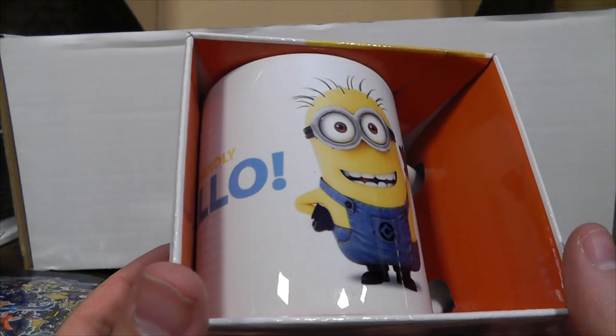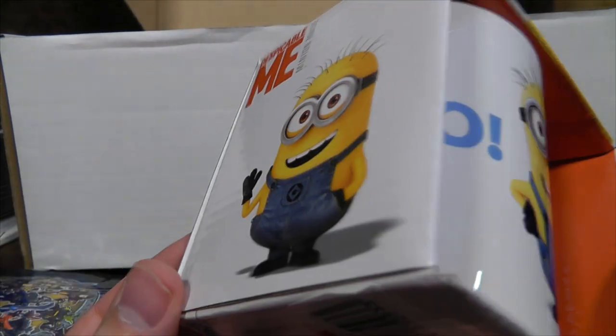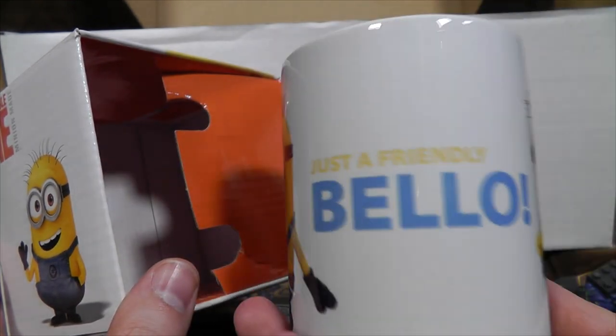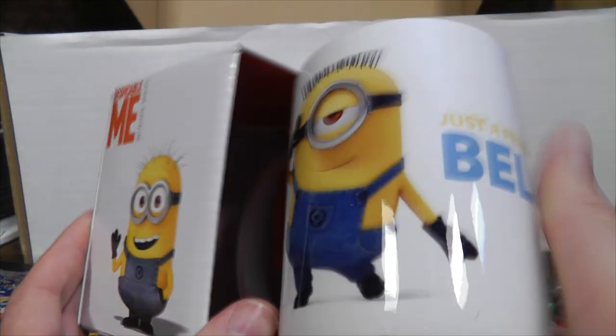A Despicable Me mug. Well, blimey. I thought anything with Minions on sold, but this looks like it's from the first film. It's just literally a standard mug. It's got one of the hair blokes with one eye, just a friendly bellow, and another bloke with two eyes — well, that's good. Probably jokes about farts and bananas in there somewhere. Well, never turn a mug down.